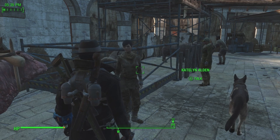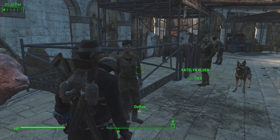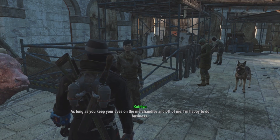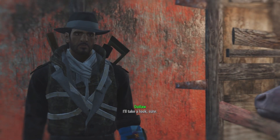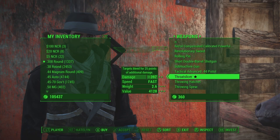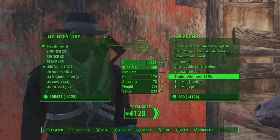Our first merchant as soon as you enter is Caitlin. You'll just have to talk to her and go to weapons near the bottom. There is Throat Slicer — target bleeds for 25 points of additional damage. This is a Disciples Knife and that is the unique weapon, so let's get that.